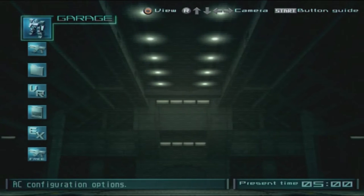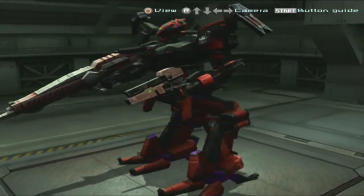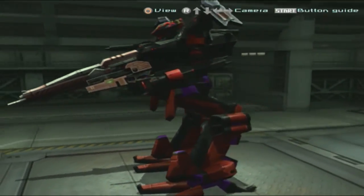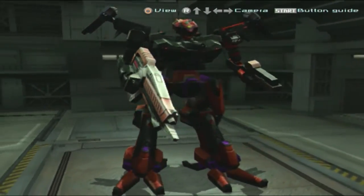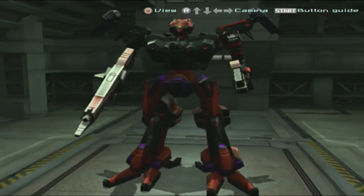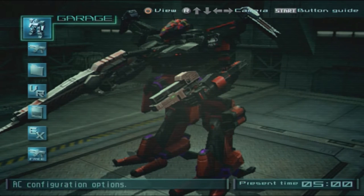Damn, that was intense though — that damage output. Rimfire was just at the start of the battle and already like 'my health is low.' That was a pretty good AC, pretty original in how it looks as well. The Shade + Rock 4 combo is actually more deadly than I thought — better than I was expecting. Well, that's always nice to see in this series. I hope you guys enjoyed, and I'll see you in the next episode. Bye bye!